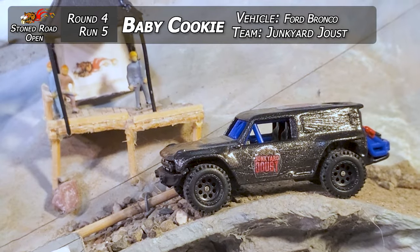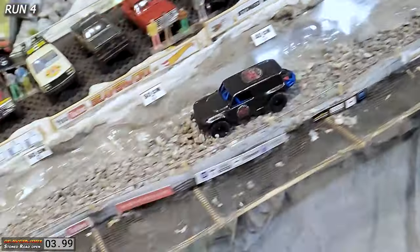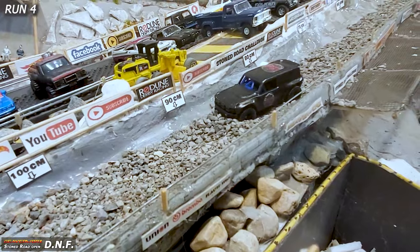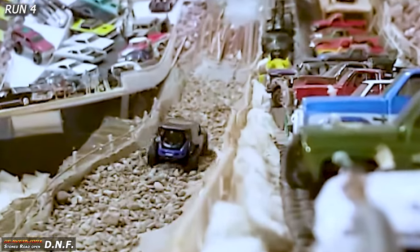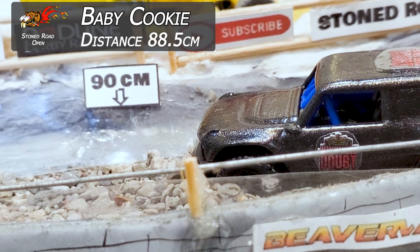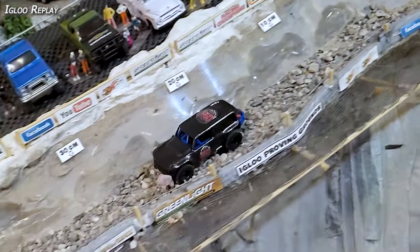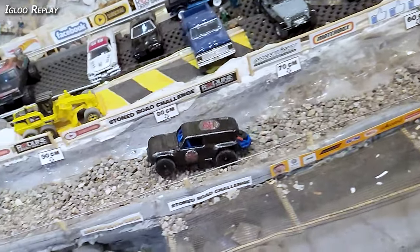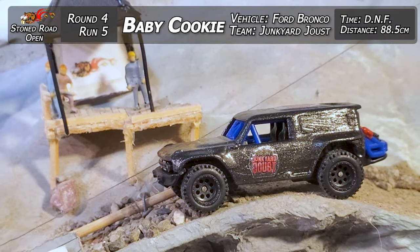Run five — Baby Cookie from Junkyard Joust, taking down the Ford Bronco. It's pretty much stock but it is a premium with rubber tires and some good weight. She's up on top of it, trying to hold on, but it starts plowing in and digging down, sinking right when it gets into the deep section after the 80 centimeter mark — almost up to 90 centimeters. That's a DNF. Round one for Baby Cookie, she wasn't able to get all the way down: 88.5 centimeter run. Make sure you check out the Junkyard Joust channel — all links in the description.